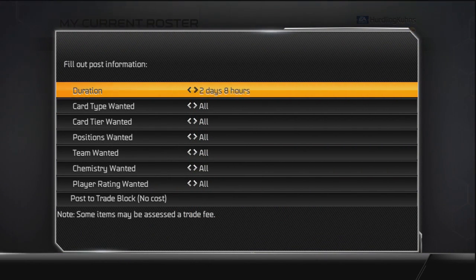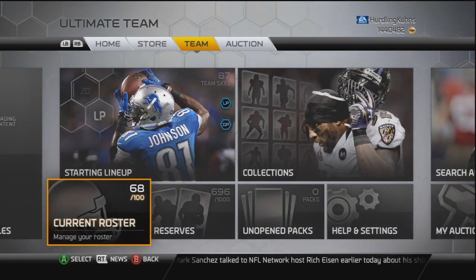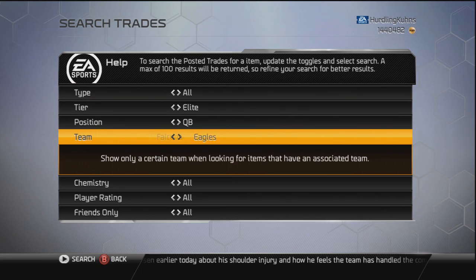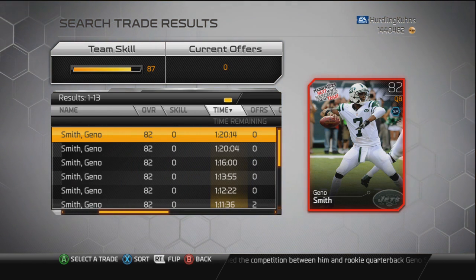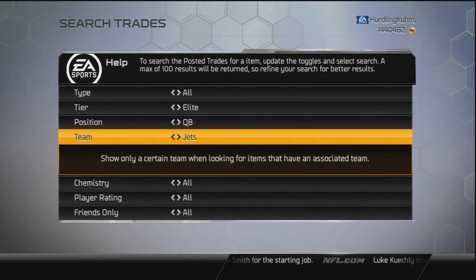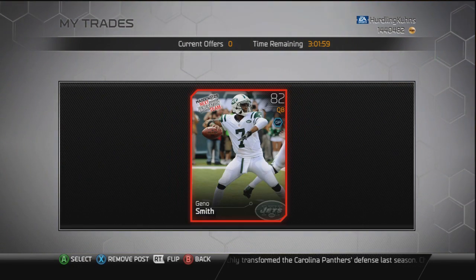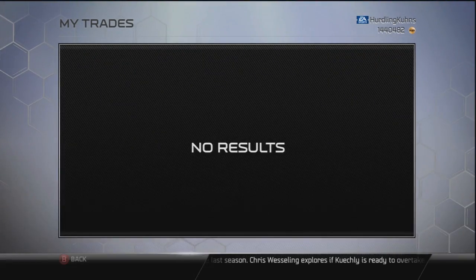I'll put him up for a random number — three days and two hours. I'm going to go see if I can find him just to make sure you guys can find him. The quarterback for the Jets — hopefully there's not too many up there. And then I'll just select a random trade. Yeah, there's not many out there at all. Alright, mine didn't even make it up there, so we're going to go ahead and take that down. I lied to you guys.